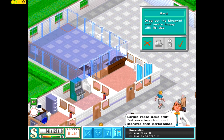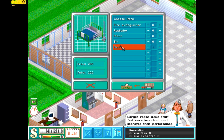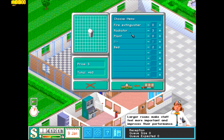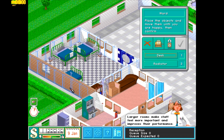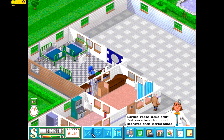Now last but not least let's build a ward. Wards are usually pretty big because they house hospital beds and these hospital beds take up a lot of room, so keep that in mind. You can also buy accessories for the room — bins, radiators, plants, fire extinguishers. I personally don't use plants that much because I think they're a distraction for your handyman. Let's place three beds in here, put the desk in, and add radiators so patients don't get cold.